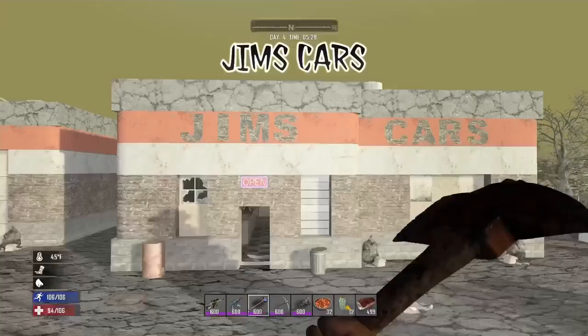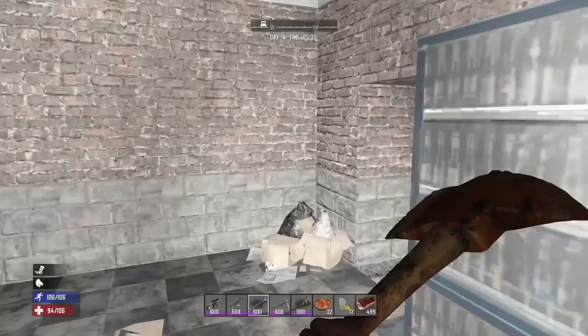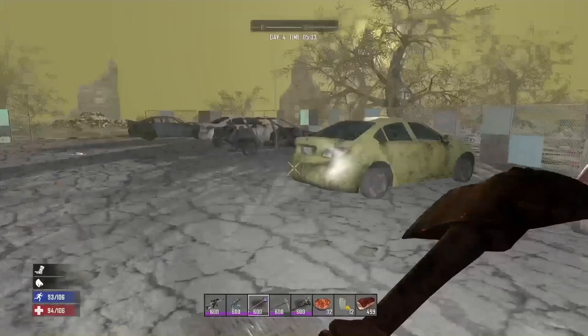Jim's Cars pretty much has the same layout as Joey's Used Cars. You're going to find five searchable cars outside, a Working Stiff tools crate in the bathroom, a suitcase in the other bathroom, and you can also find gas barrels and tires all around the POI.